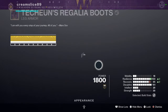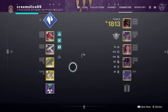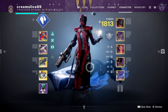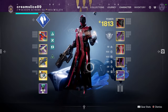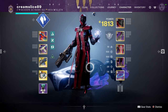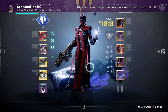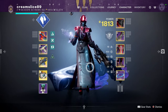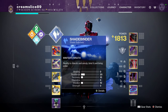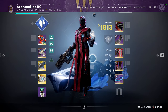Straight away, look at that — triple hundred, just like that. And this Warlock looks absolutely amazing. Sorry if it's a bit all over the place, but this is the quickest method I can show you if you are a beginner looking to get triple hundred stats. I chose Stasis because it has some good stat bonuses. I'm Cream Slice, thank you for watching, peace.